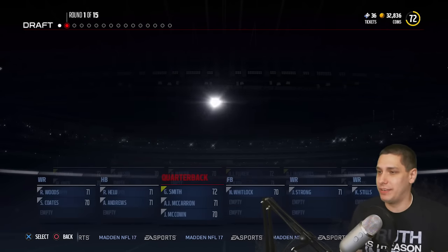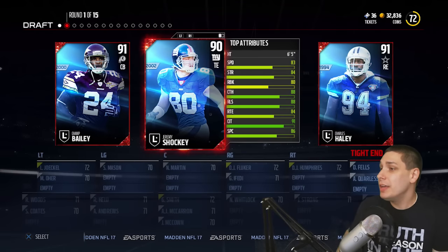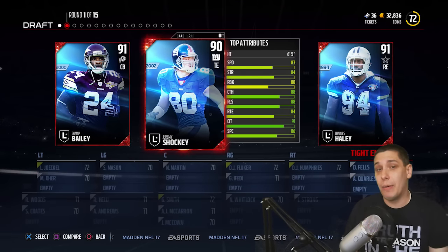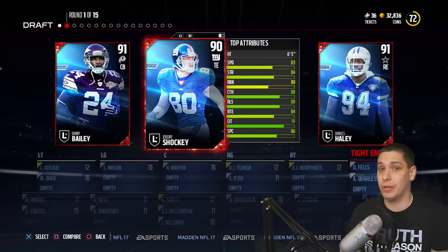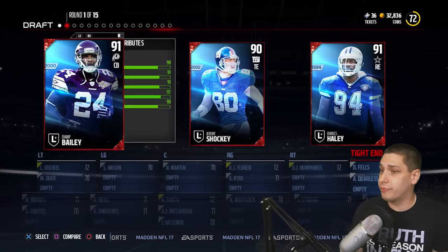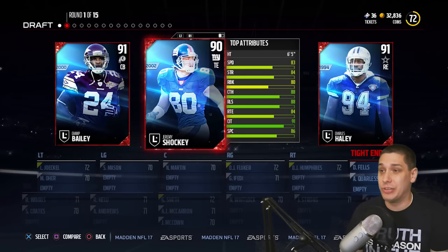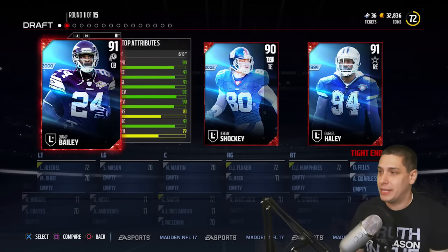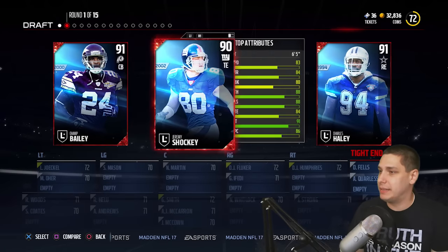The first thing you're going to notice is that you're still getting your legend round at the beginning, and on the Friday night draft you also get an additional legend round at the end. First round, we get Jeremy Shockey — I was actually a big-time Jeremy Shockey fan back in the day. But I think we've got to go Champ Bailey here — cornerbacks are just so important.